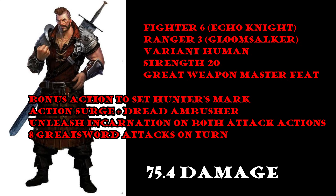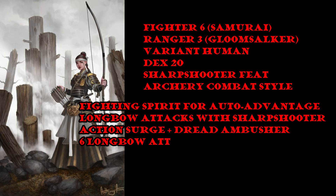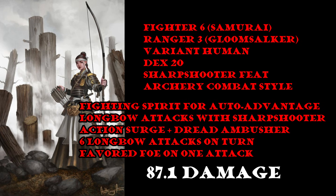And the difference is that the chance to hit that the net provides makes a big difference. But there are other ways to get advantage. Here's a simple way: instead of using Battlemaster, we use Samurai and then we have Fighting Spirit. Fighting Spirit allows us to use our bonus action to set up advantage for the rest of our turn. We can still get the Gloom Stalker Extra Attack, so we can still make 6 attacks on our turn, all with advantage — except unlike with the net, there's no chance to miss. The advantage is automatic. So we have a 70% chance to hit on each of those attacks, and that comes out to about 87.1 damage.